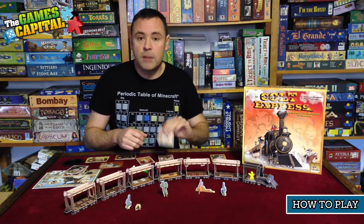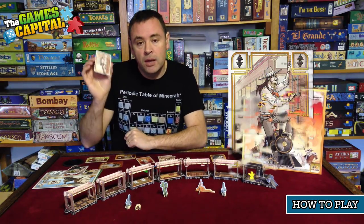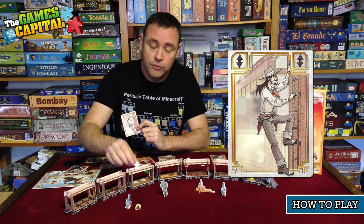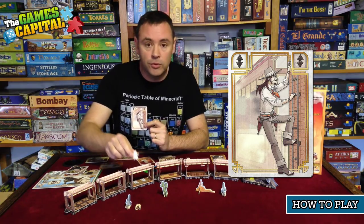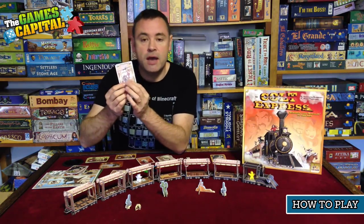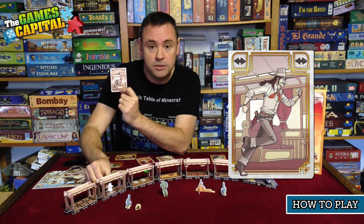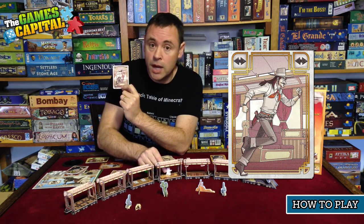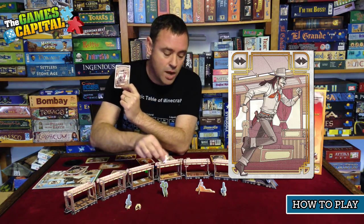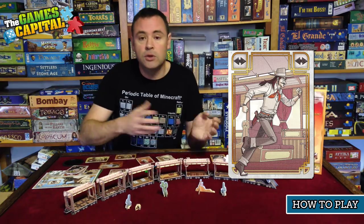The first couple of actions relate to movement. The first card has an up or down arrow — you can move your cowboy up onto the roof if you're inside a carriage, or back down into the train. The second movement card allows left or right movement: if you're in a carriage you move one carriage in either direction, but if you're on the roof you can move up to three carriages, so you can cover much more ground.